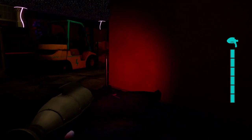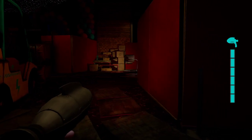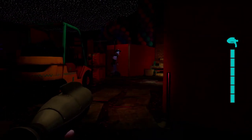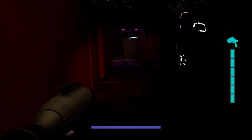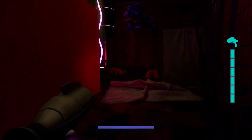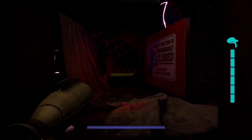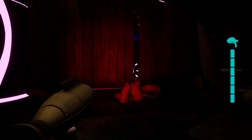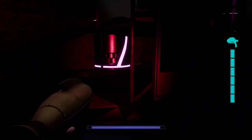Those boxes over there are where you go if you're trying to find Freddy, but we're not doing that. We're trying to show you how to do the other thing. That's also where you go for Princess Quest One, which I might cover in a future video, but that's not what we're doing today.